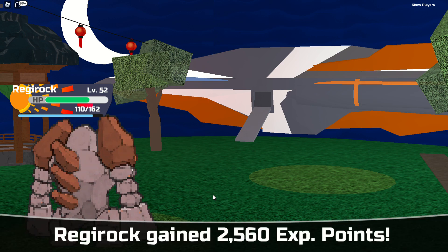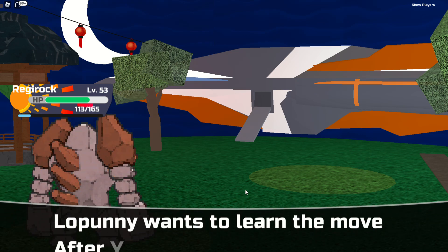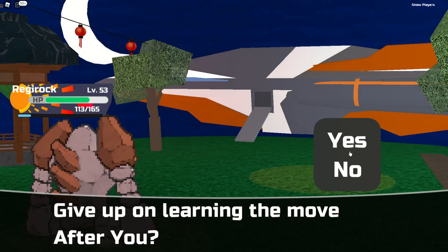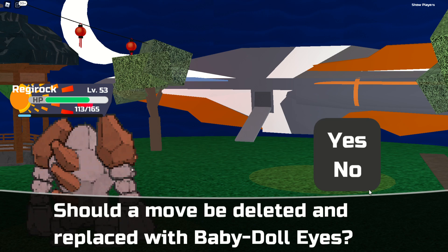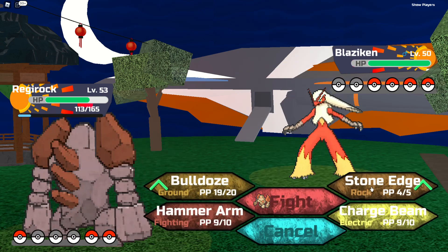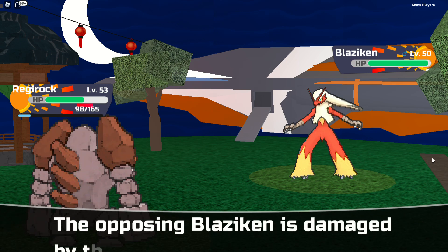Level 53 — I appreciate that! Come on, Lopunny. What does After You do? Gives target priority. No, I don't want it. Baby-Doll Eyes — I hate that move. Nope, yep, good. He's got a rock move so this will be great — Stone Edge. It did barely anything? It's such a good move.